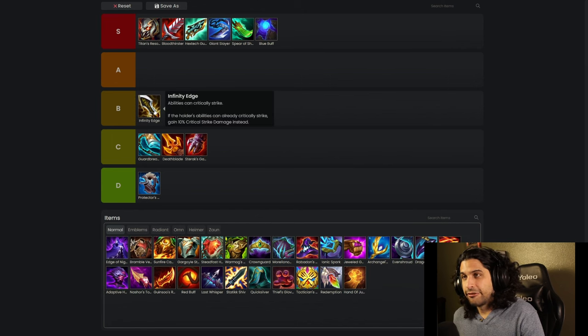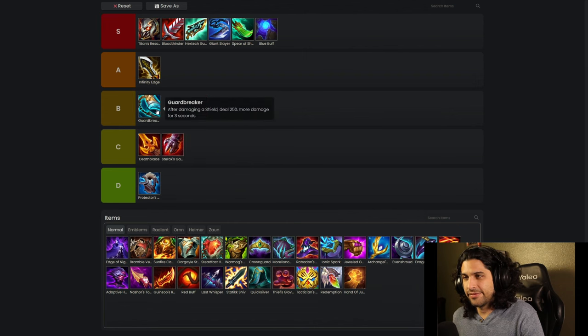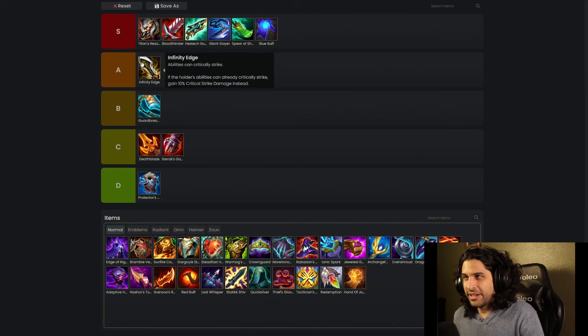Infinity Edge is all right — another one of those very circumstantial items. I'd actually put it up here, even above some of the C tier items. The things down in C tier are pretty bad but Infinity Edge is pretty good. You put it on your Senna and it does work, you put it on Irelia and it does work. I like it — it's a good item.